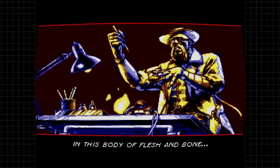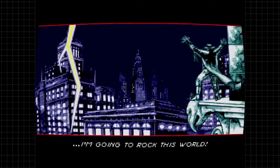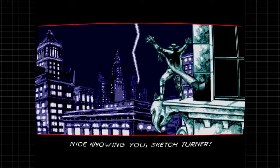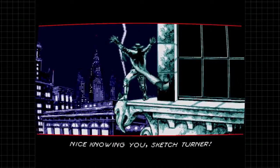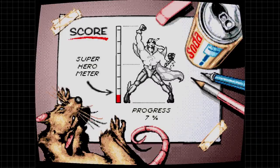Mortus is saying, 'Now in this body of flesh and bone, I'm going to rock this world.' So when Sketch dies, this character becomes human and is able to escape into our world, which is kind of awesome. When the game's over, you get a rating, and my superhero meter, as you can see, is not very high.